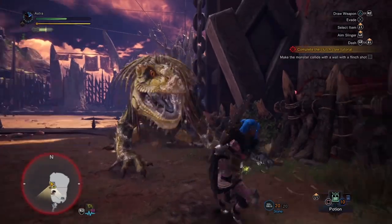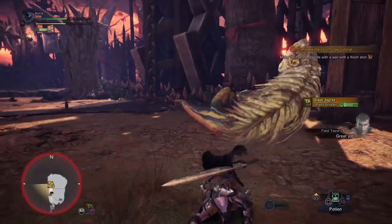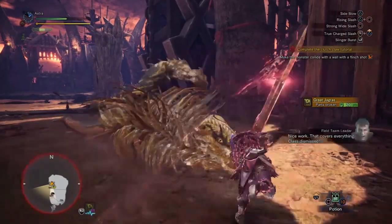I'm going to wait for him to do a heavy attack — like that. Press R2 and send him into the wall. Great shot. Always keep an eye out for ways to use your environment to your advantage when hunting. Nice work.